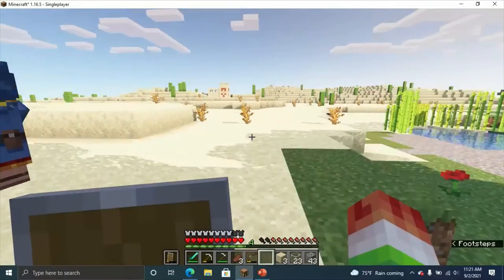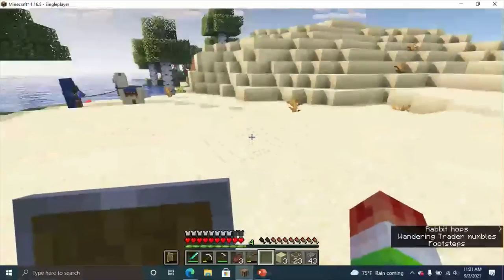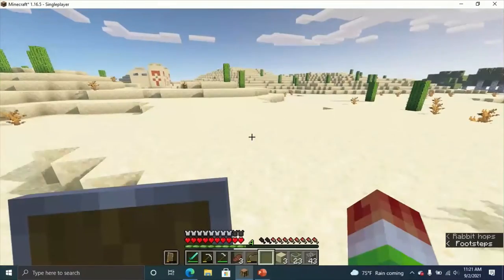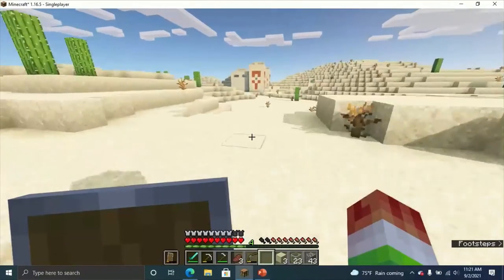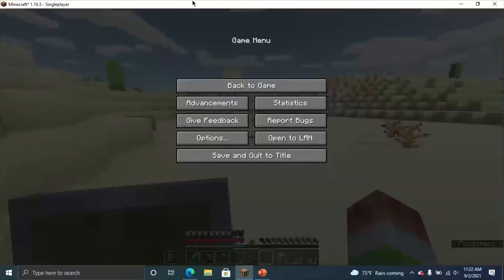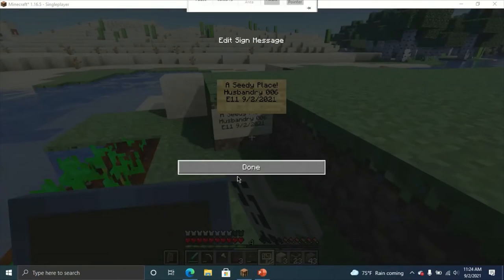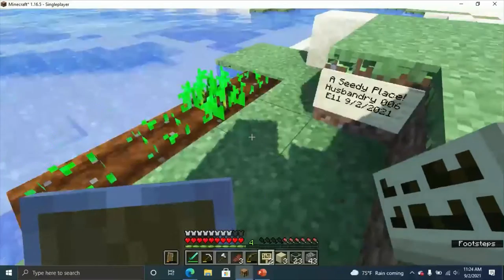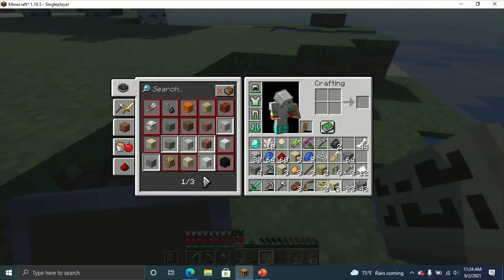We got Waldo's friend here wandering around. Waldo is gone, but his friend is still here for a while — never left me yet. Husbandry, episode 11, on September 2nd, 2021. Let's go.